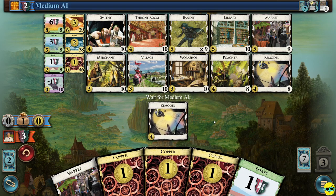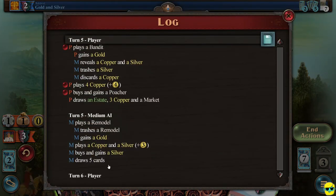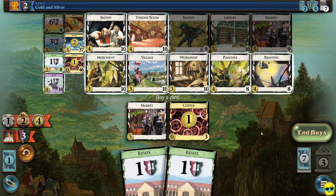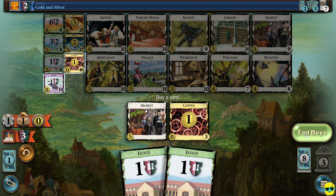And they remodeled — let's see what they did. They went ahead and remodeled their remodel into a gold. So now they have a silver and a gold, so they're getting good money. That's kind of scary. Let's play our market and we have four money. I'm going to buy another poacher and we have an extra buy — I'm going to end it.